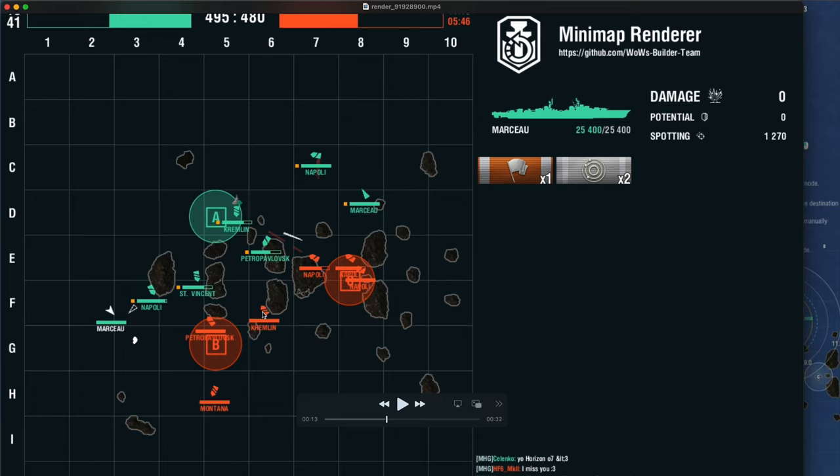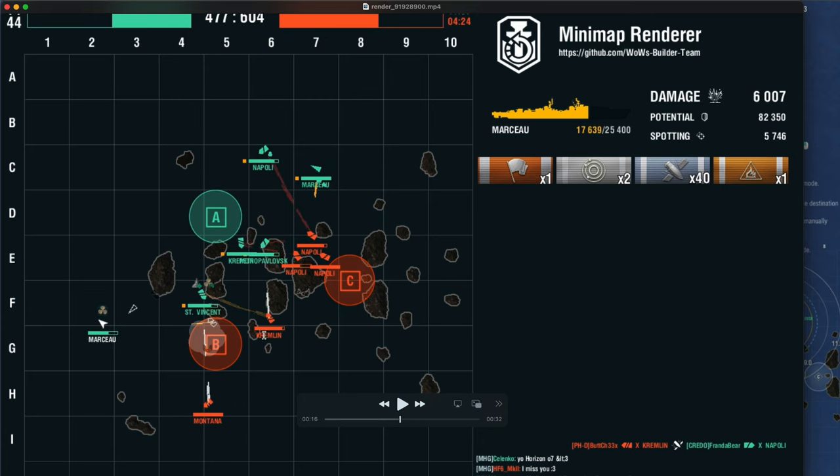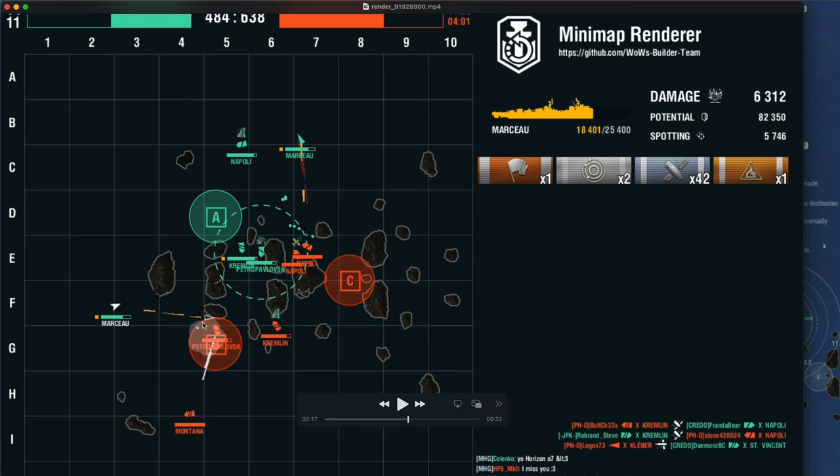Petro nose-in — very difficult to kill. A nose-in Kremlin as well — very difficult to kill. We thought since they're pushing Charlie, we could advance St. Vincent and Kremlin with Petro in support, then a Napoli with Marceau in tow pushing into the western flank of Bravo. But that proved very difficult with the Kremlin nailing us from the eastern flank, and a Montana back here being smoked up. St. Vincent is being focused by the Montana — a Petro and Kremlin shooting three versus one. We lose one of our ships, and St. Vincent is then torped right away by a Kleber — very deadly. The legendary upgrade really lets you do sneak torp attacks.